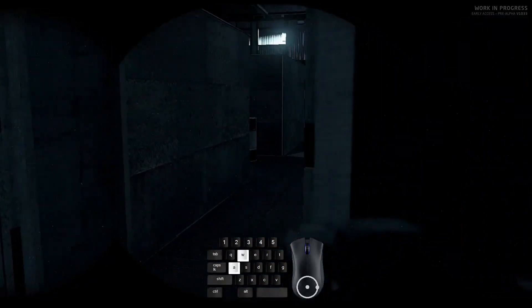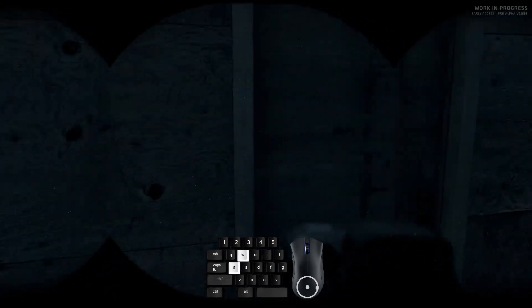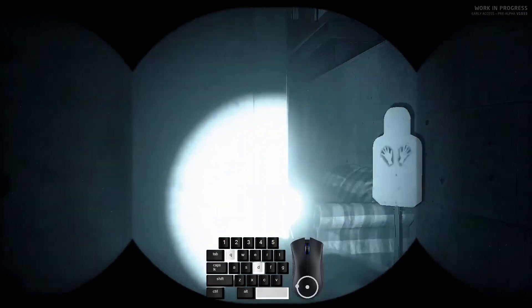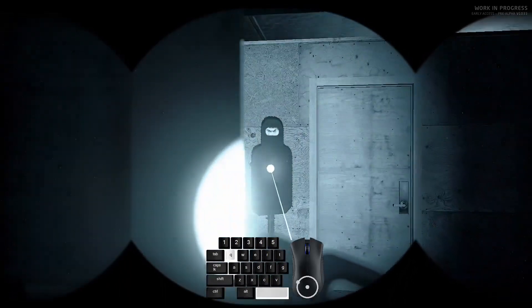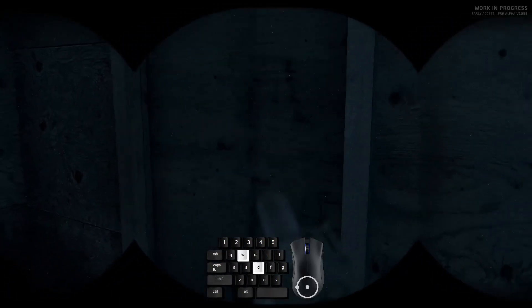I recommend that you simply rebind it to the same key that you use to activate your aiming laser. This setup will also help make it feel more authentic, since almost all laser aiming modules in real life don't feature separate buttons for their pointer and their illuminator anyway. Rather, they usually emit either or both depending on the mode you set them on. We'll get back to mode selection in a minute.